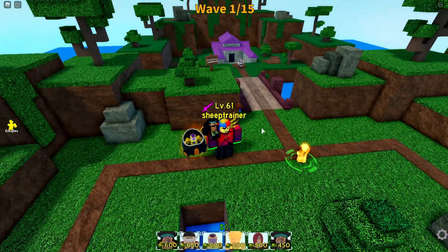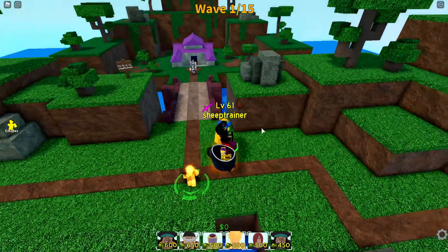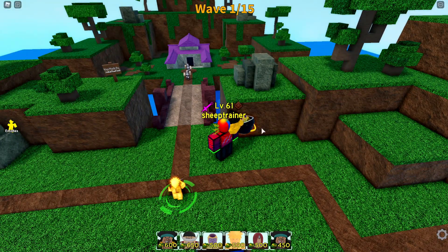Should I have led with Minato? Absolutely not, I should have led with Frieza. But Naruto map is an easier map, so I should be fine with Minato. I think decelerates appear, and if they do I might be messed up, but if they don't, I think I'll be fine.